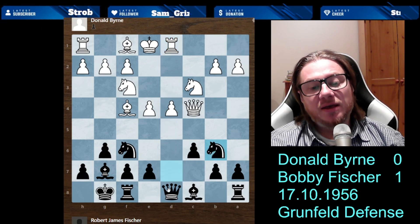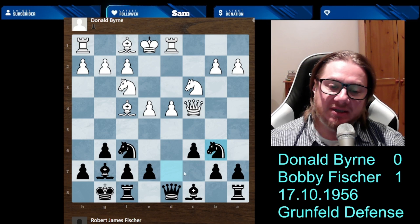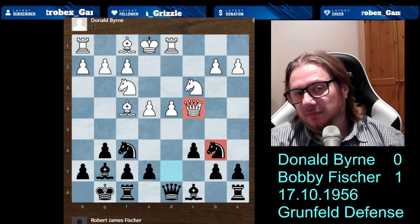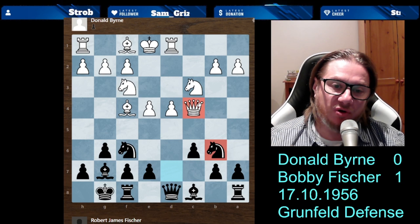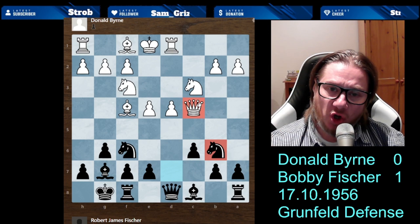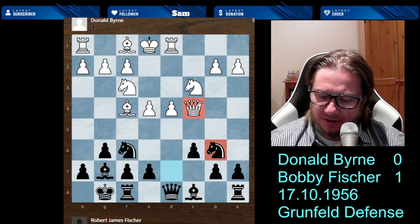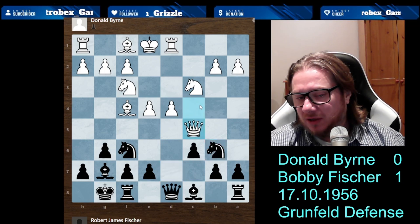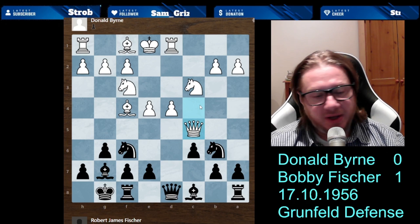What does Bobby do? He plays Knight d7 to b6, now hitting the queen. You attack the queen — that's it, the queen must move. That's what we call a forcing move in chess: you attack a bigger piece with a lower-ranked piece. So the queen had to move. Queen goes to c5 — still playable, not a problem.